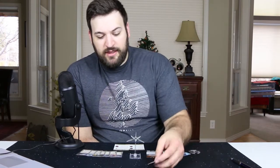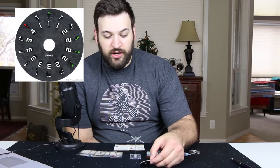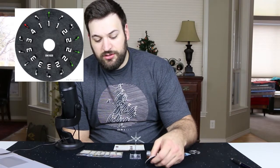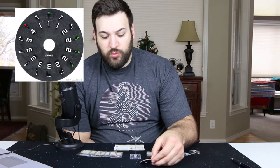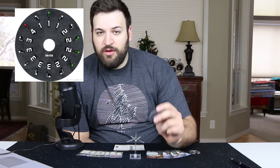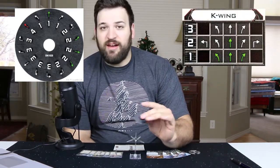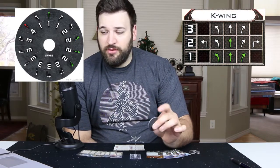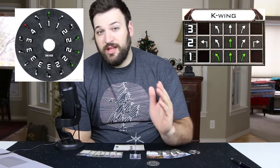Looking at the maneuver dial, we have soft ones that are white and a one-straight green. The twos are really nice — the soft twos and the straight are green, and the hard two is white. Where you really start seeing differences are in the threes — the threes are all white, but you at least have that hard three. Compare that to the K-Wing, which doesn't have that hard three at all — it just has the soft threes and the straight.